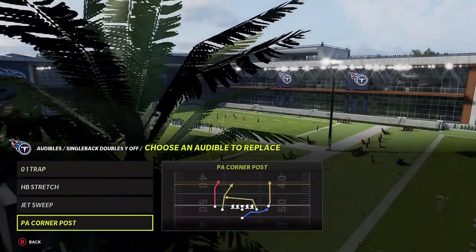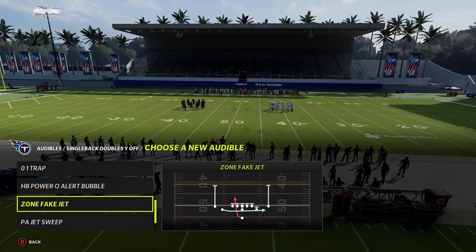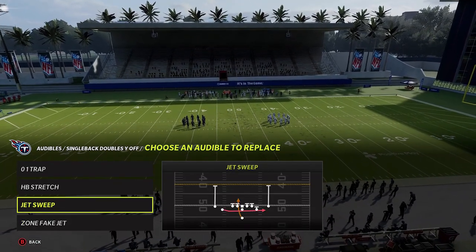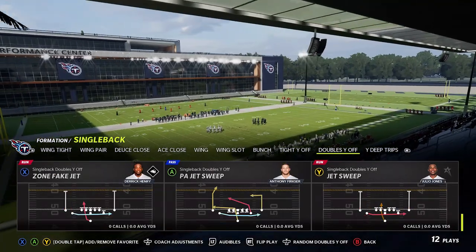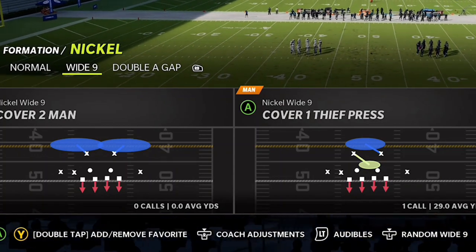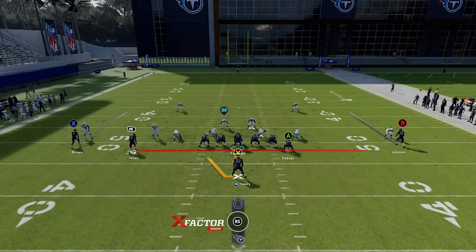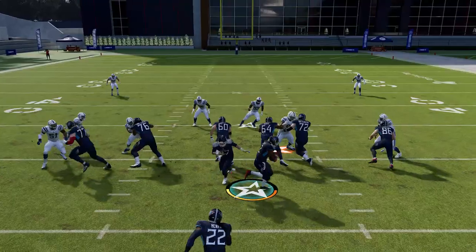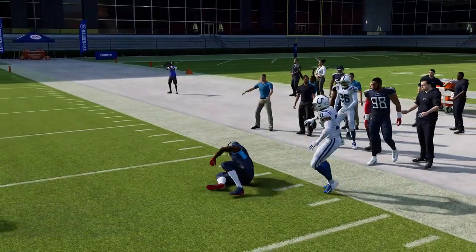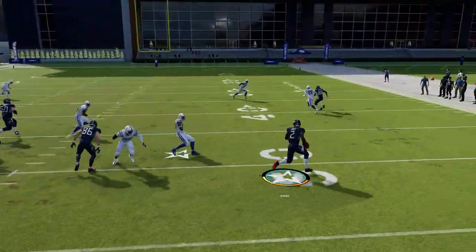I do have some good options with the jet sweep because it has some fakes built in. The zone fake jet would probably be the best play to pair with the actual jet sweep — you can run it around the edge with the receiver or give it up the middle with the running back. The jet sweep is going to be used against very specific looks. Jet sweeps are best against man coverages, so anytime you see man cover 2, this is going to be best. The reason this works so well against man coverage is that the cornerback doesn't follow on a designed run play — for whatever reason, he doesn't follow like he does on a pass play. It's pretty much a glitch. So anytime you see your opponent in a lot of man coverage, you can easily switch over to this run play and you'll get an advantage right away.